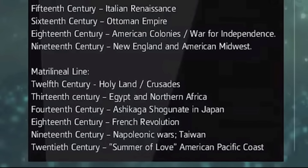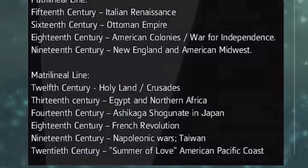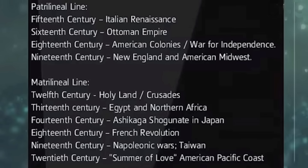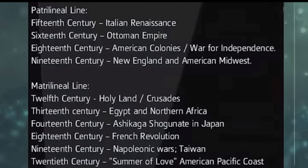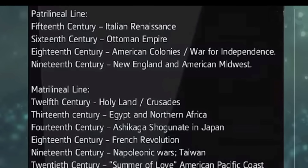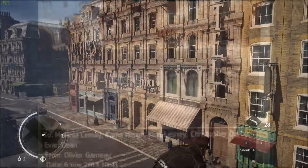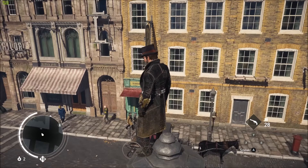But it just doesn't seem that way. If you look at this email, it says on the matrilineal line: 13th century Egypt and northern Africa. So we could be seeing 13th century Egypt and north Africa instead of ancient Egypt, which makes a little bit more sense, but I'm still hoping for ancient Egypt. There is another email as well — it's got pictures, one of them is the Osiris image, and above it is some Renaissance image, so it could be a little reference there.